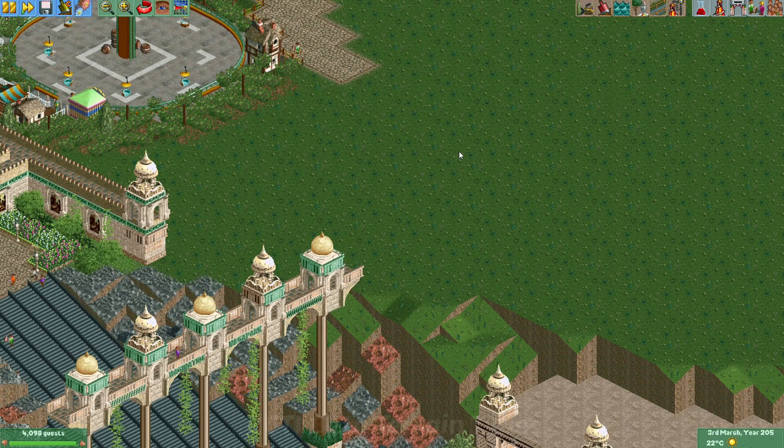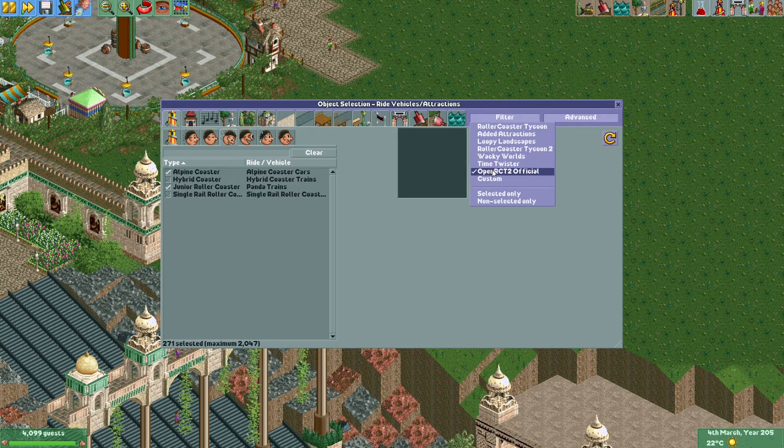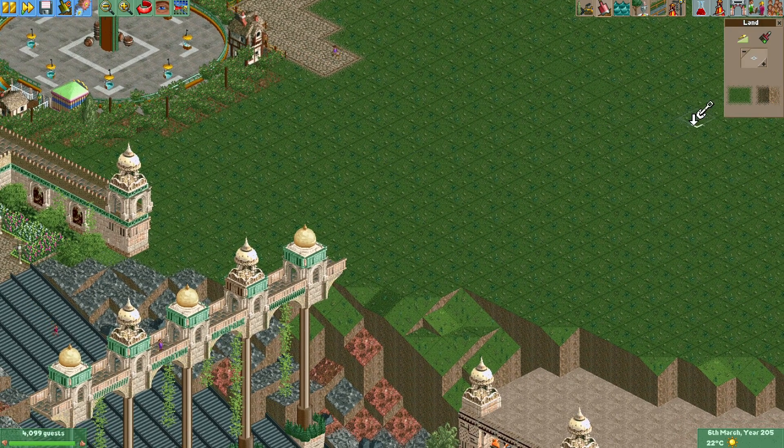The first change I want to show you is that the developers added several terrain types. If we go to the object selection, go to Advanced, and make sure the filter for OpenRCT2 Official is set, then if we check here in the terrain surfaces, you can see there's now a new terrain type called Wildflowers. In the terrain edges we can now see Brick Brown and Rock Brown.